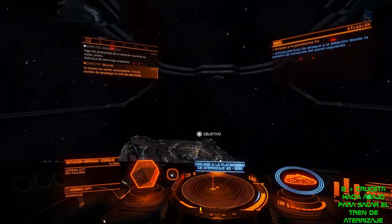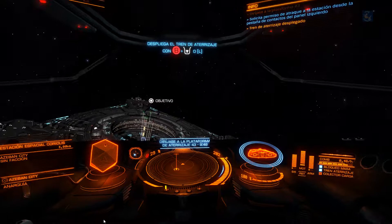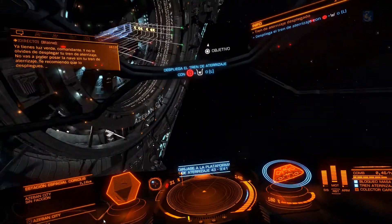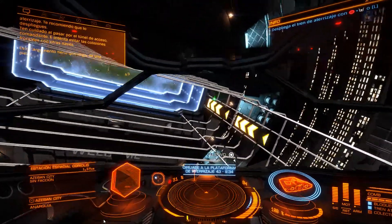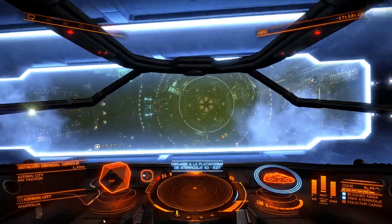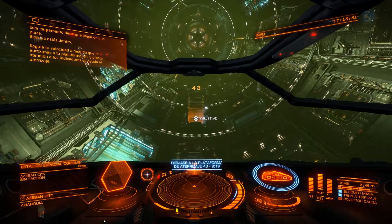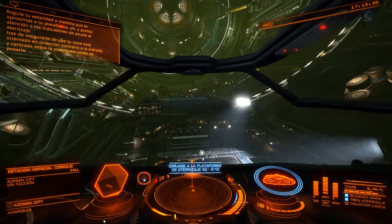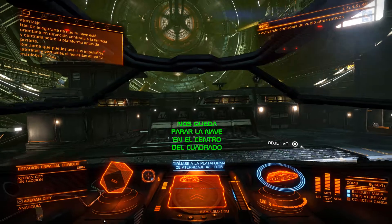You're clear for approach, Commander. Just don't forget to deploy your landing gear. You won't be putting that ship on the deck without your landing gear — I'd recommend you deploy it. Be careful passing through the access corridor, Commander, and try to avoid head-on collisions with exiting ships. Cargo needs to get there in one piece. Good, you're in. Regulate your speed as you approach the landing pad, and pay attention to the docking assistance display. You'll need to make sure your ship is facing away from the entrance, and that you're centered above the landing pad before you touch down. Remember, you can use your vertical and lateral thrust to refine your movement.